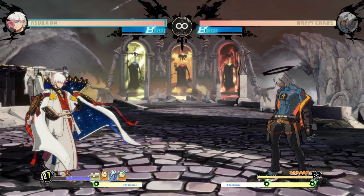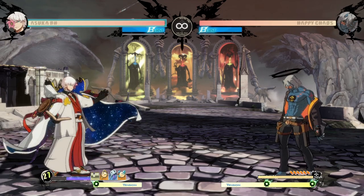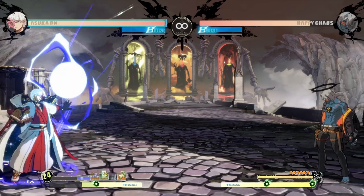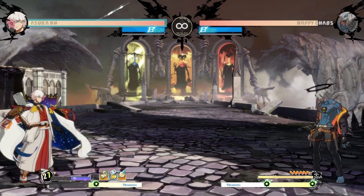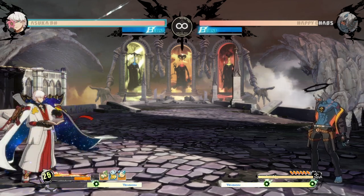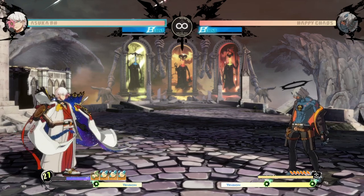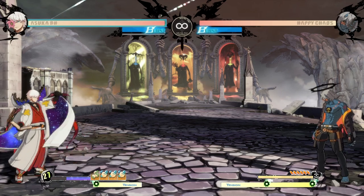Asuka basically has three special moves: down-forward, down-back, and down-down — and they're different depending on which button you press (punch, kick, slash, or heavy slash). Down-forward is your spell summon, and after you've done a summon — what the game calls a chant — you can just press forward and a different button to do a different spell from your bottom spell list. Down-back is how Asuka redraws his spells — once I throw out a punch spell I go down-back and I bookmark a new random spell from my current deck into that slot.